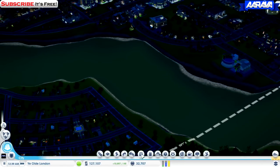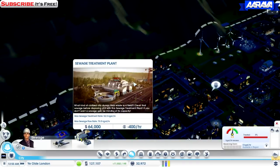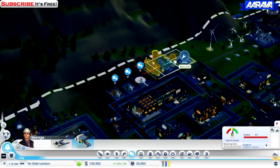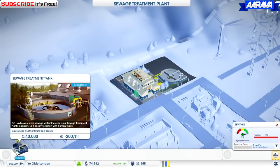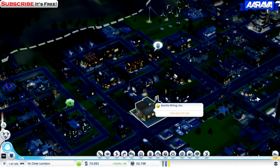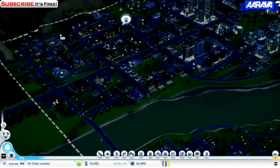University not approved yet. Oh yeah, we do need a recycling plant — or rather, a sewage treatment plant. There we go, sewage treatment plant placed. It's got one treatment tank so it's fine. Eventually that will start managing the sewage. So we've got the new pumping station and the sewage plant — that's pretty damn cool.